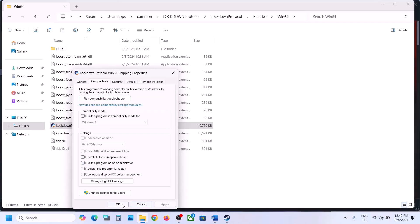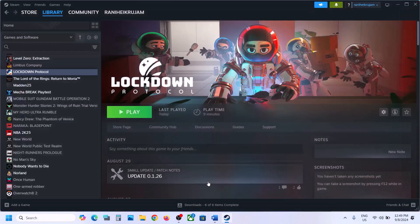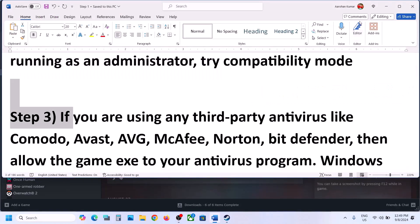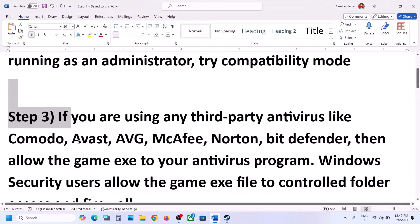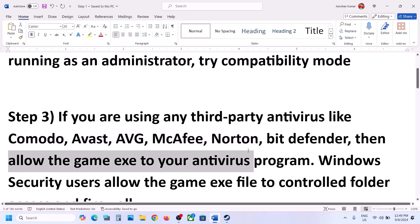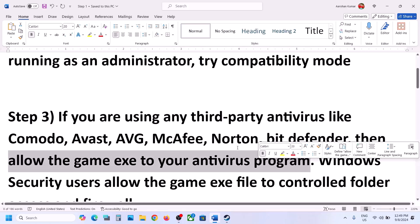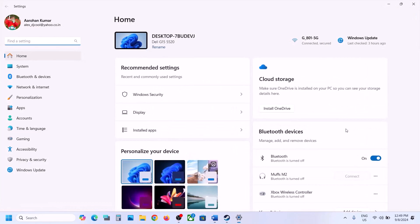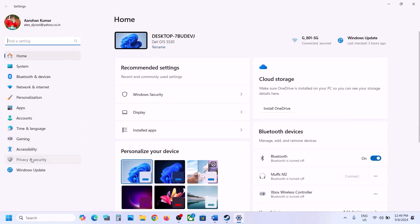Now the next step: if you have any antivirus program like Avast, Norton, Bitdefender, or McAfee — whichever antivirus you have — make sure that you allow the game .exe file in your antivirus program. If you're using Windows Security, open Windows Settings, go to Privacy and Security (in Windows 11) or Update and Security then Windows Security (in Windows 10), and click on Virus and Threat Protection.